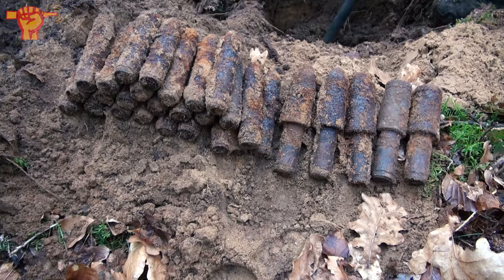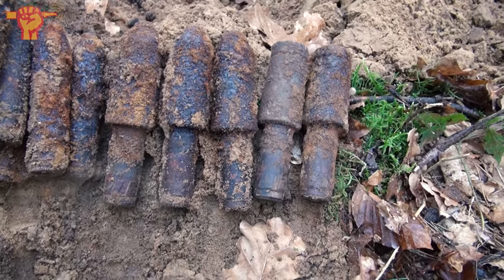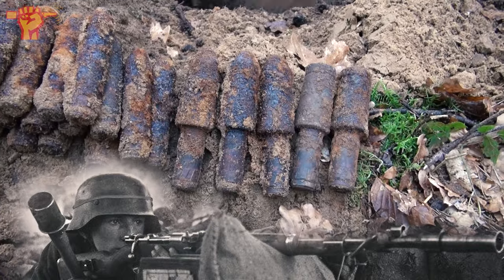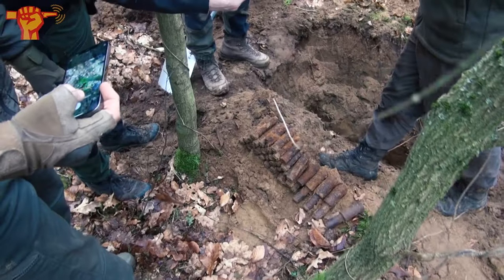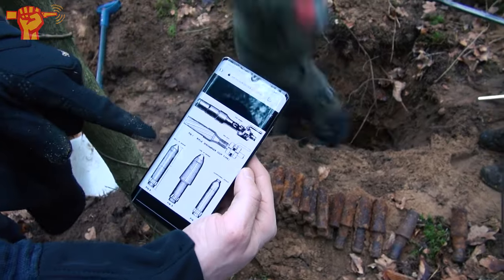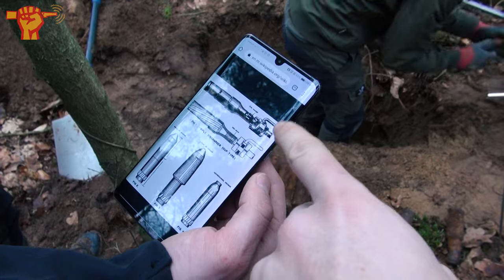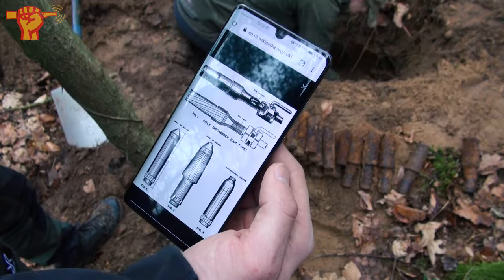These are German rifle grenades, also called Sprengpatronen. The German rifle, the Mauser K98k — they put an attachment on it to fire these rifle grenades, and these could do some serious damage. I have found quite some of them over the years, but never so many altogether. This is really extraordinary. Rob just did a quick Google search and found out these are anti-personnel: small AP and large AP. This is the attachment they put on the Mauser K98k, and they fired it using a blank cartridge in the rifle.